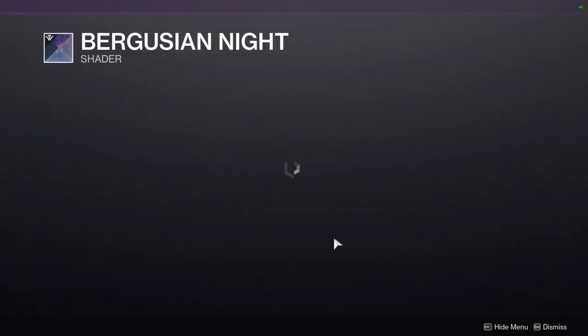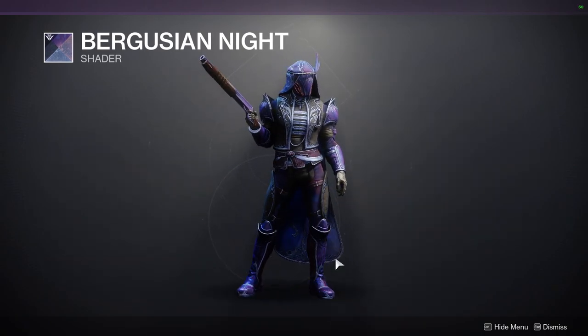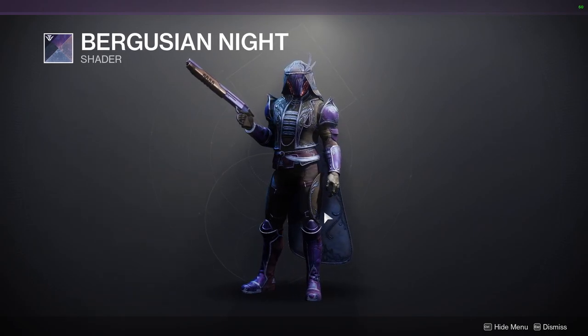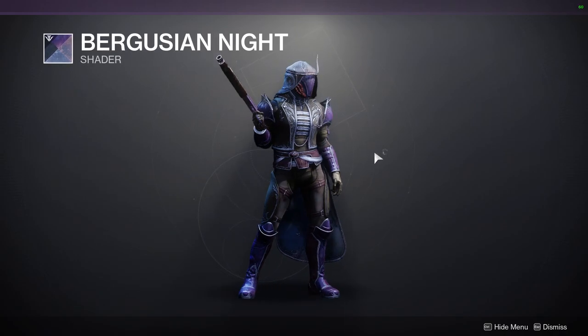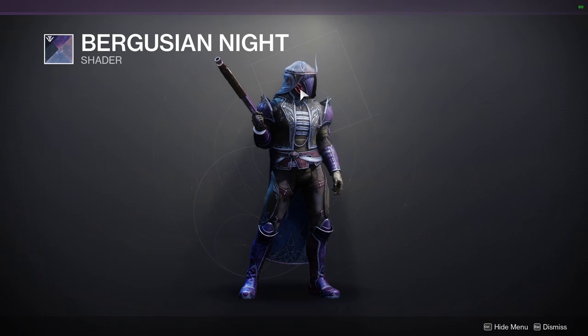The first one is going to be Burgosian Knight. This is a really, really good shader — definitely would recommend it. I think it looks way better with plate armor just because you get these really cool designs. Specifically the forge house symbols just go around which is really cool. The off color for it would be this pink right here, which also has a texture to it.